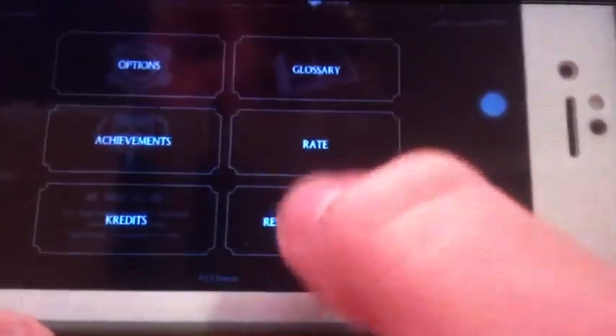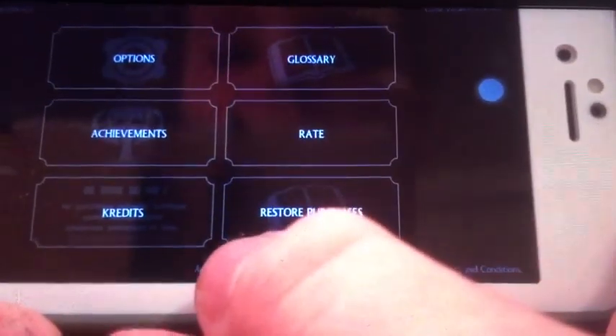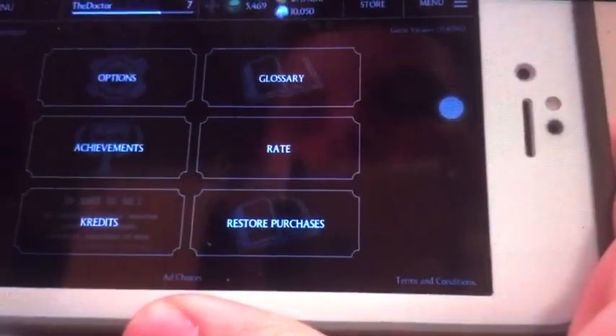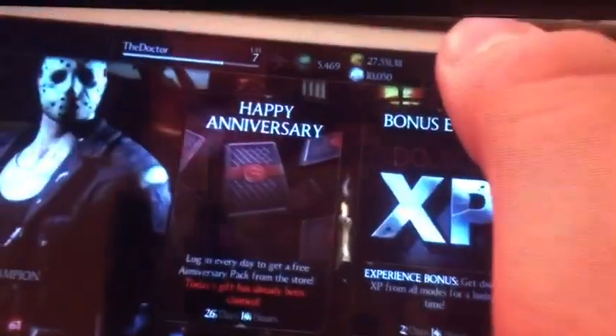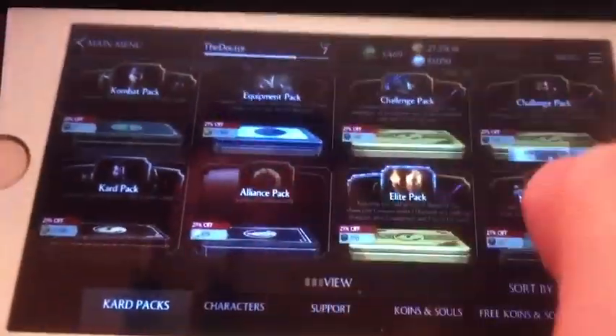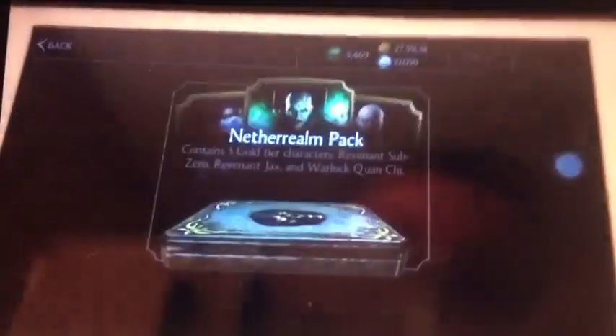If you haven't bought anything, you will get both Mortal Kombat Scorpion and Sub-Zero. Go to the main menu, snoop around the store, check out card packs again, and then it'll start to give you your bounty.